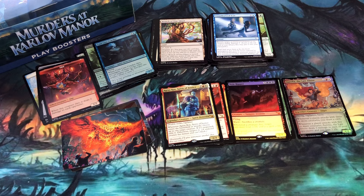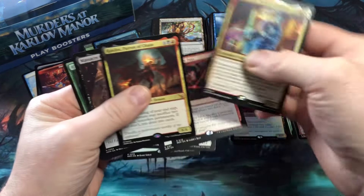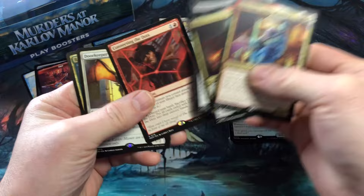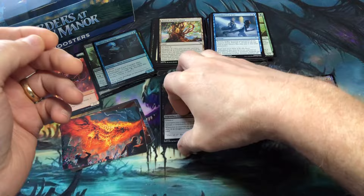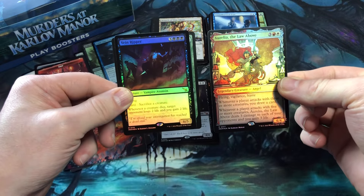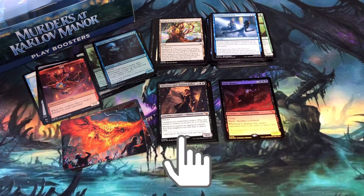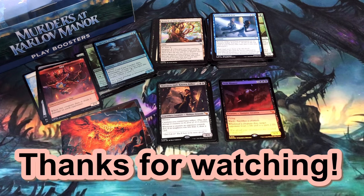The six booster packs in this video were awesome when it came to value and definitely had a wow factor. Pulled three regular mythics — Assassin's Trophy is a pretty good card, the others are so-so. And then from the foil slot: Vein Ripper and Aurelia the Law Abiding. Great value! I hope you enjoyed the video. If you did, please like, subscribe, and share. Tell me in the comment section what you think about my pulls from this episode. Until next time when I'm back to crack some more Magic the Gathering. See you next time.